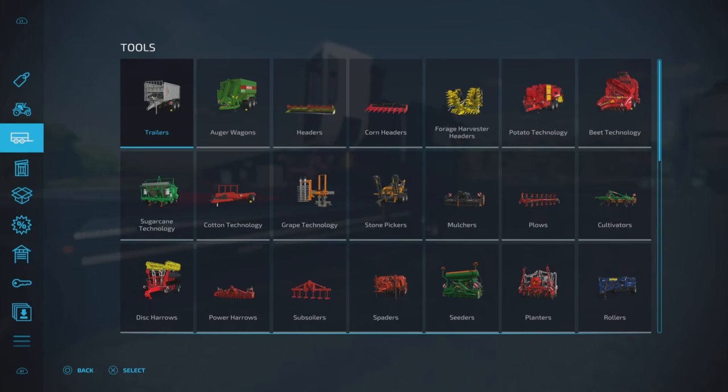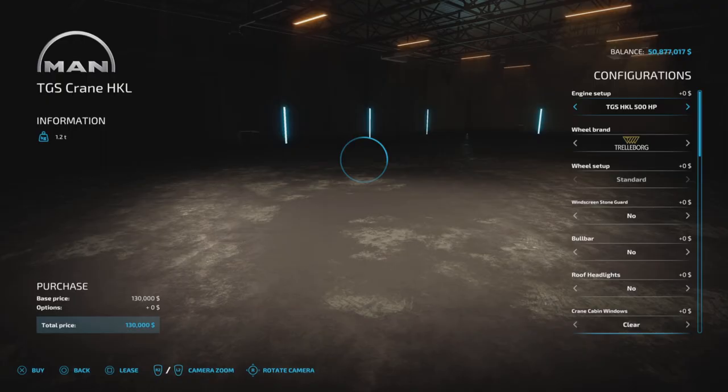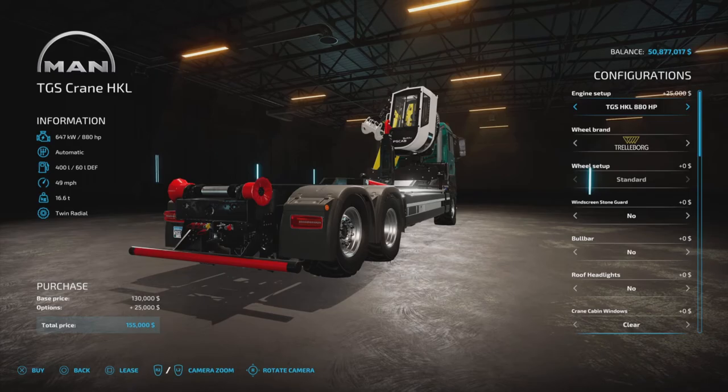The truck itself is easy to find - it's under Trucks. Here it is at 130,000, relatively in the same ballpark as you'd expect. Up to 880 horsepower, automatic transmission, 400 liters of fuel, 49 miles per hour, and 26 slots on console. You have the 500 standard horsepower for the base model, 640, or the 880 horsepower model. It also has a hitch on the back.